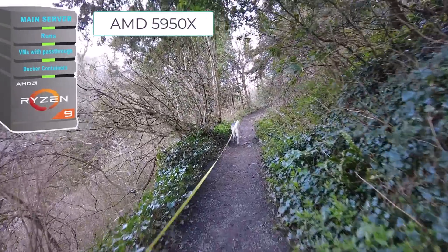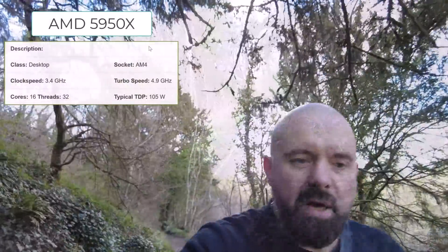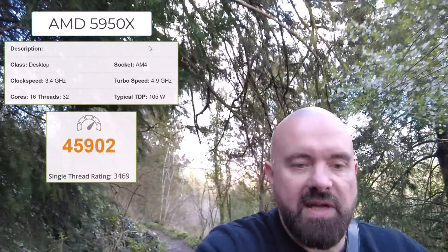I've got my main server that runs most of the time and also a backup server. The main server's CPU is an AMD one — I've liked AMD CPUs for years because they've always seemed to have a bit better bang for buck. In my server at the moment it's the 5950X, 16 cores and 32 threads. It's a quite powerful CPU — the multi-core Passmark score is 45,900 and single core is 3,469.